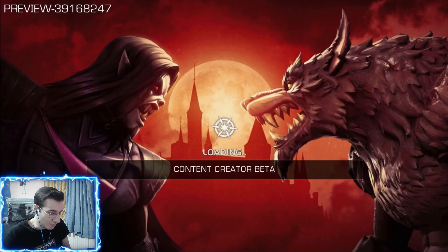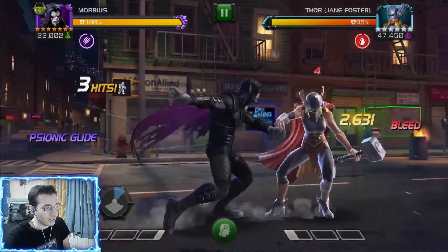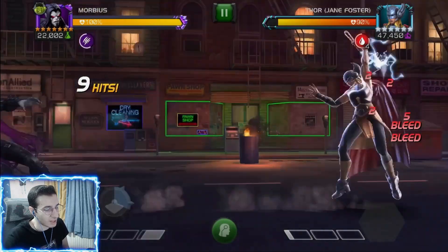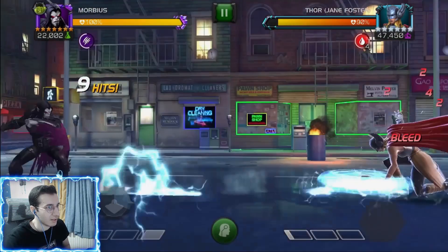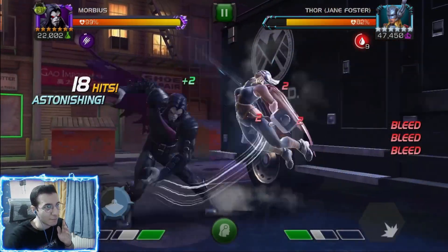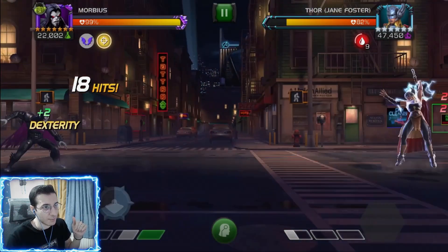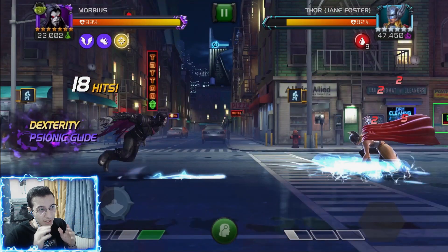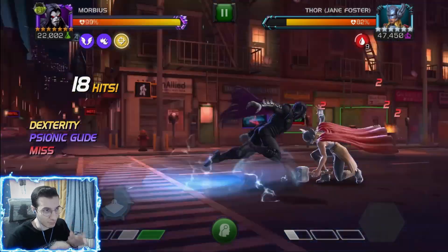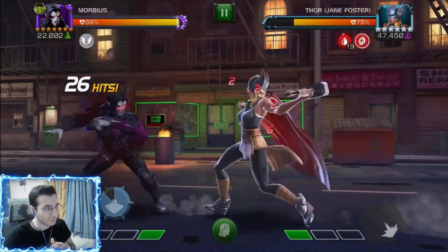Now let's use Morbius in about a 200k health fight and talk about his abilities outside the glide. Every single basic attack has a 20% chance to inflict a bleed. Also, something I forgot to mention — if you glide when the opponent is recovering from a special, instead of inflicting one bleed with your Psionic Glide you inflict four instead. You'll see it says 'bleed times four,' which is a really cool way to get an easy opening and stack your bleeds.